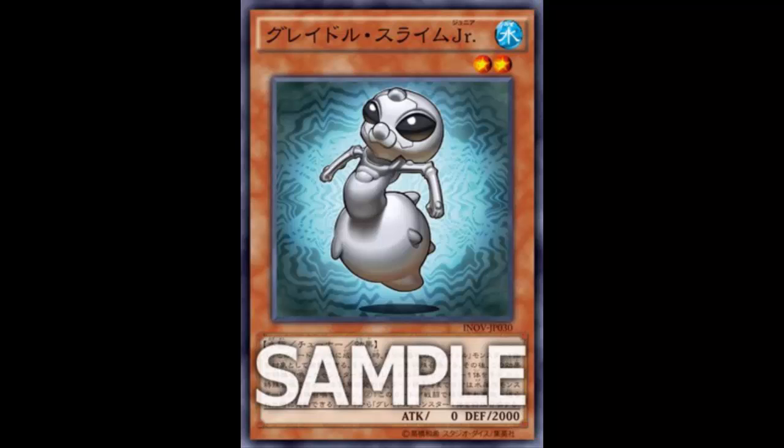You can only summon Water monsters during the turn you do this, but that's totally fine. A cute play: if you already have a Level 4 on the field, you can summon this, which summons the Level 3 Gradle from your graveyard. Two plus three plus four is nine - that's Trishula! And of course Trishula is Water, so if you have a Level 4 you can go Instant Fusion for Norden or something and bust out Trishula.